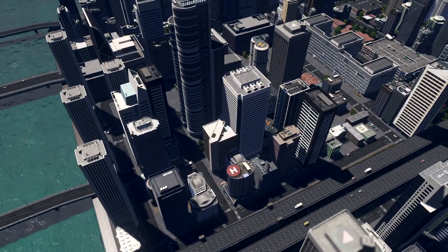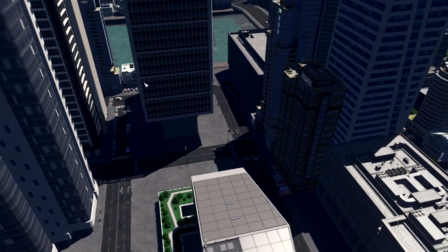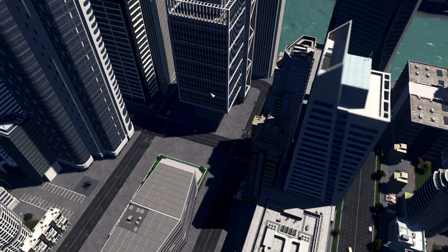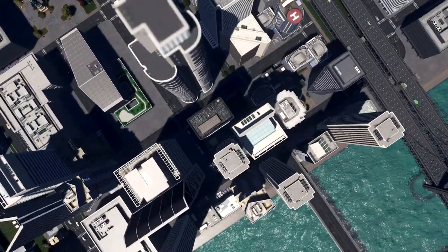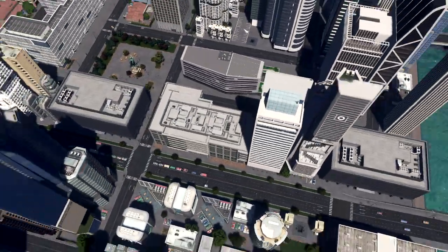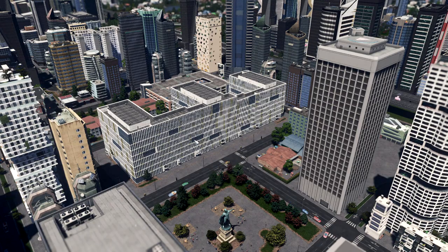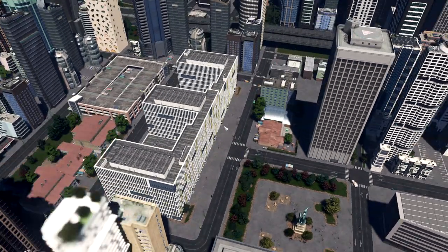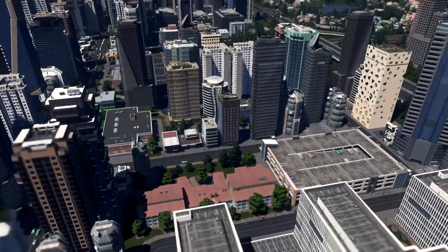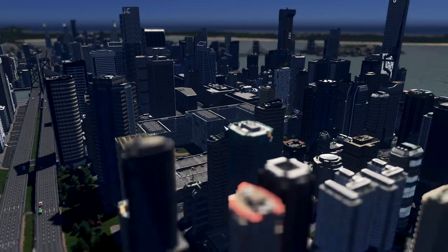I'm trying to recreate something from real life with buildings — you can see this building uses one street like a block, one huge building connected with streets. We have some metro lines on this part, and here is the central hospital, a big hospital I downloaded from the Steam Workshop. We also have additions from Sunset Harbor, with huge buildings and smaller buildings trying to create a realistic skyline.